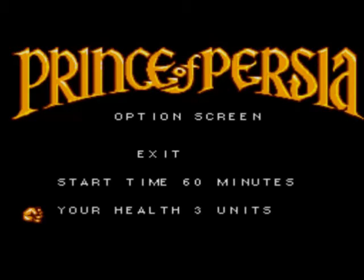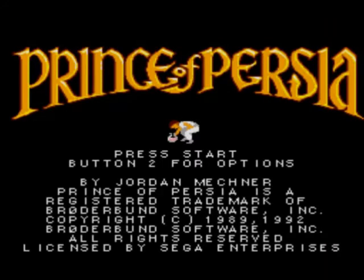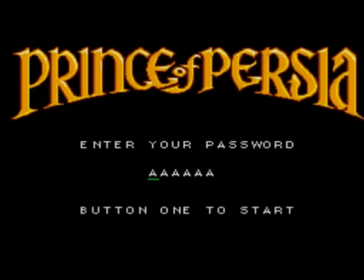You can also change your starting health from 3 units down to 1 or 2 - again that just makes it more difficult, so leave it as 3. Press the start button and you can enter a password here, but this is actually the first password. If you put in anything other than a valid password, you won't be able to start. The first password is AAAA, and here's the first level.